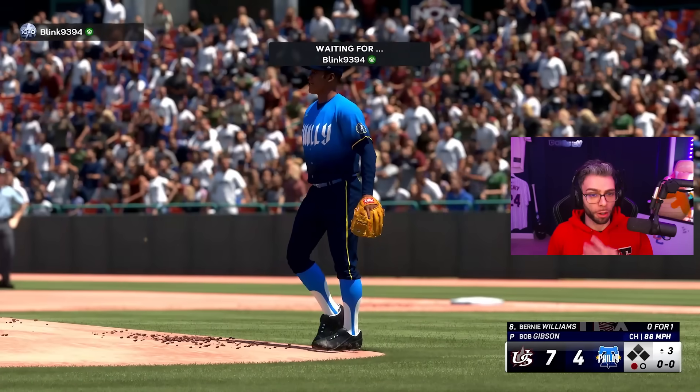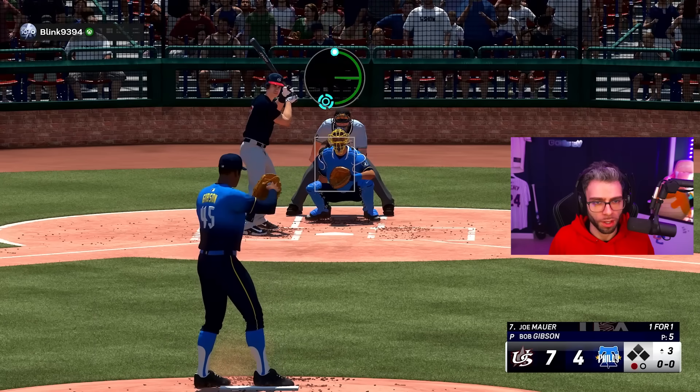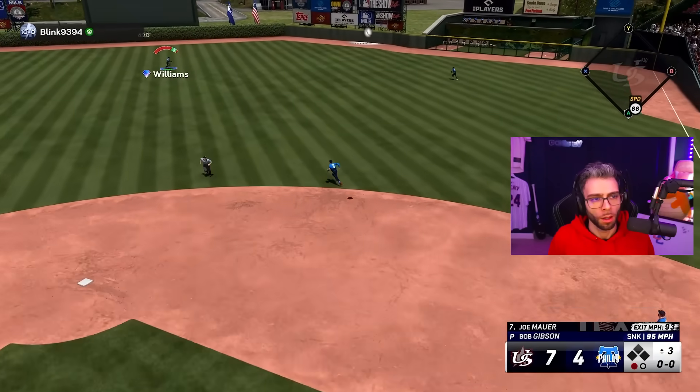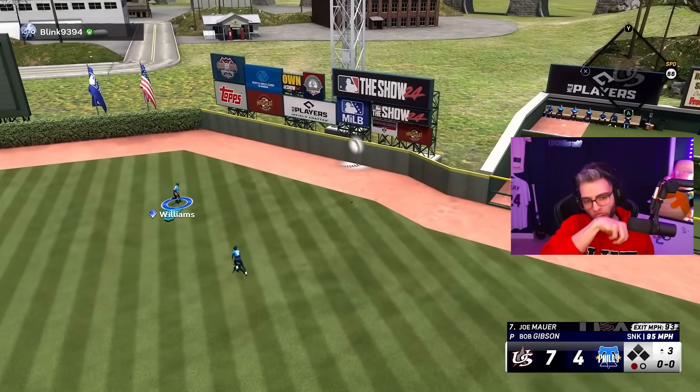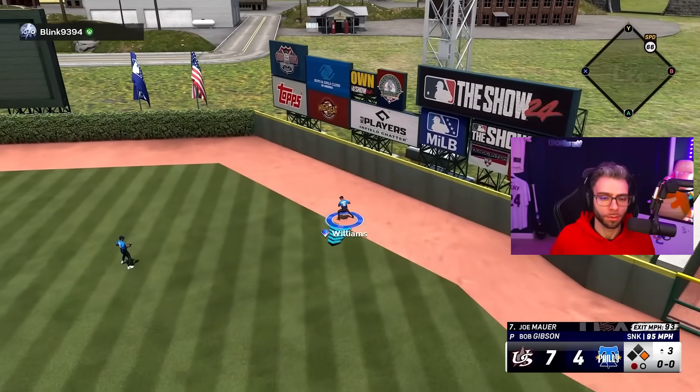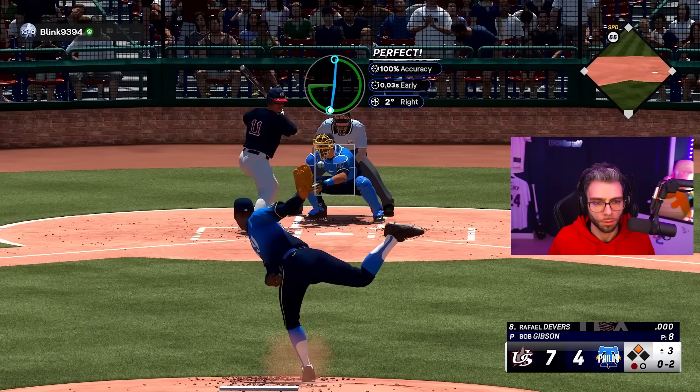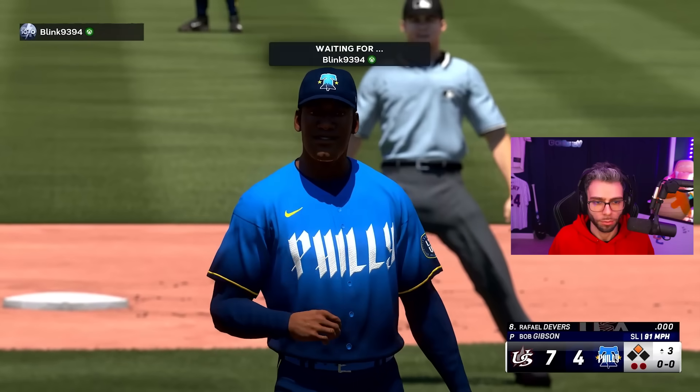Let me tell you something about how bad 99 Velo with no outlier is — you get all the punishment of having 99 Velo to your accuracy, and none of the boosts from outlier. Beautiful changeup — wow, a good pitcher, crazy. I do have the Phillies captains; if I did a double Phillies boost for Robin Roberts, he'd probably be decent. I know he would be, but I don't want to have to run a whole team for that.